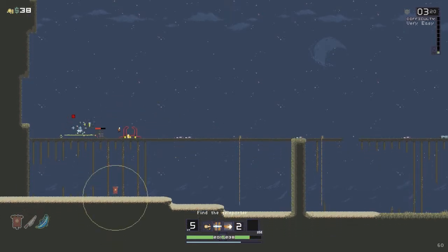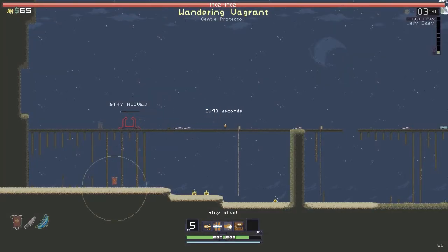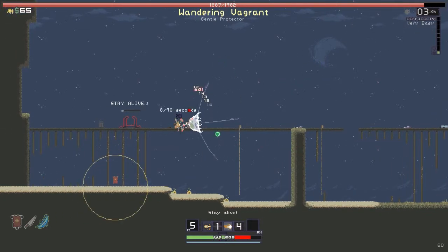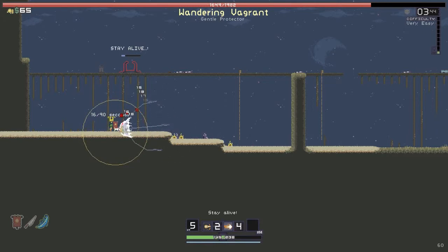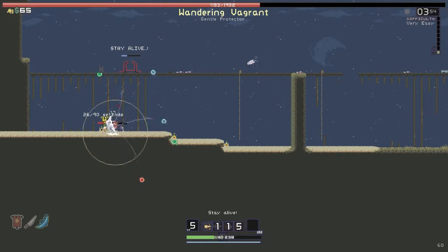I should also explain the controls. I'm using an Xbox controller. Right trigger is your basic attack. Left trigger is a special attack. Left bumper does a barrel roll thing where I'm immune during it, so you can dive through your enemies.